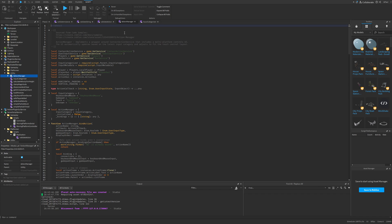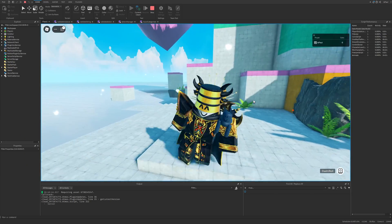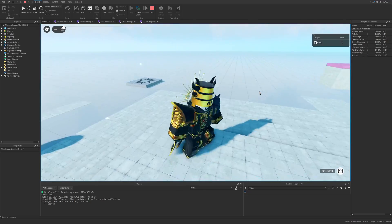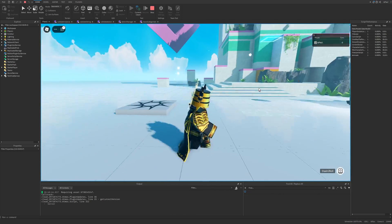There is still a lot more to cover like the action manager, input categorizer, and various other scripts, but sadly there's not enough time today. Make sure to check out my UGC items, and thank you for watching — see ya!